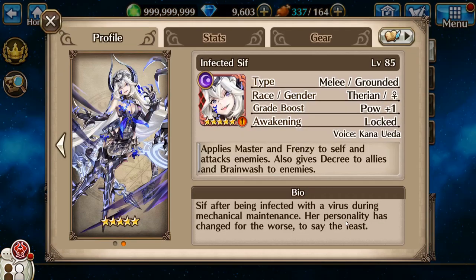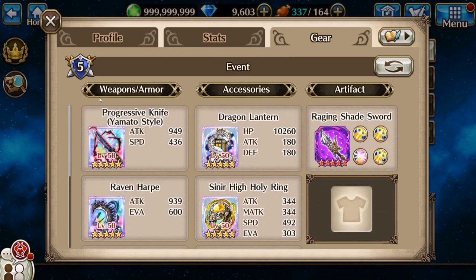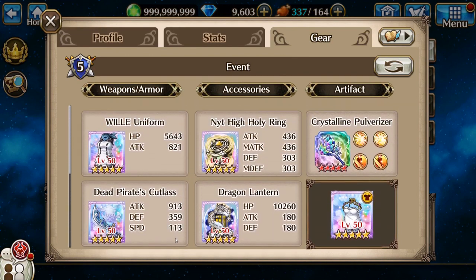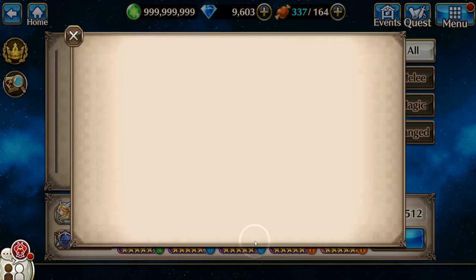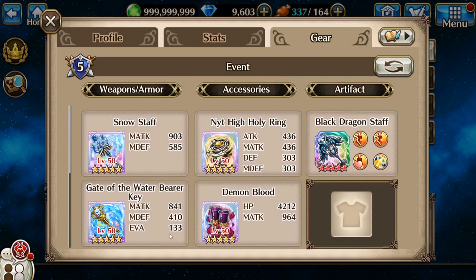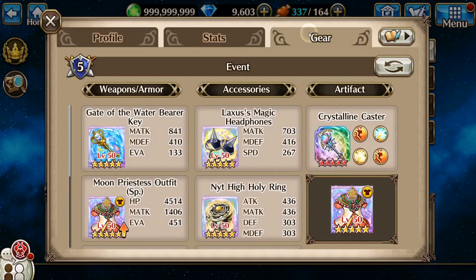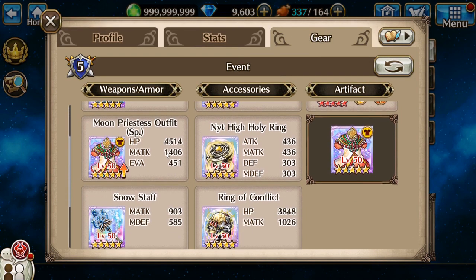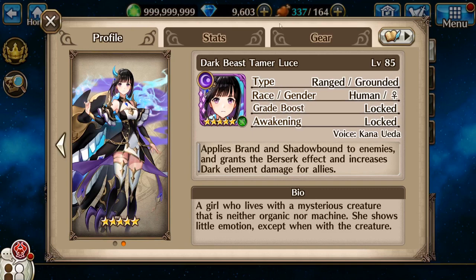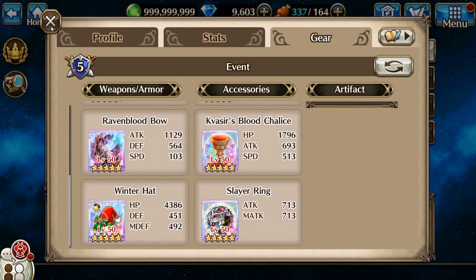First up on my team is going to be Infected Sif, and this is what I'm running on her. Next is going to be Reveria, and in the middle is Mage Commander Grace. I actually get to use my Skyborne gun that I just 5-starred recently. Fourth is Lunar Kaguya — OG Kaguya — and lastly is going to be Luchi Lucy, something like that.